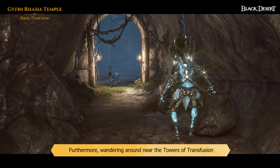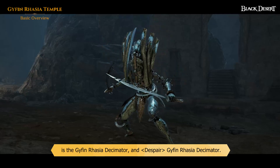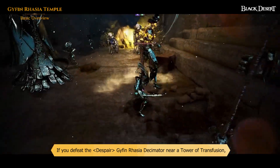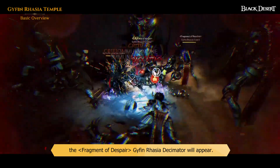Furthermore, wandering around near the Towers of Transfusion is the Gyfin Rhasia Decimator and Despair Gyfin Rhasia Decimator. If you defeat the Despair Gyfin Rhasia Decimator near a Tower of Transfusion, the Fragments of Despair Gyfin Rhasia Decimator will appear.